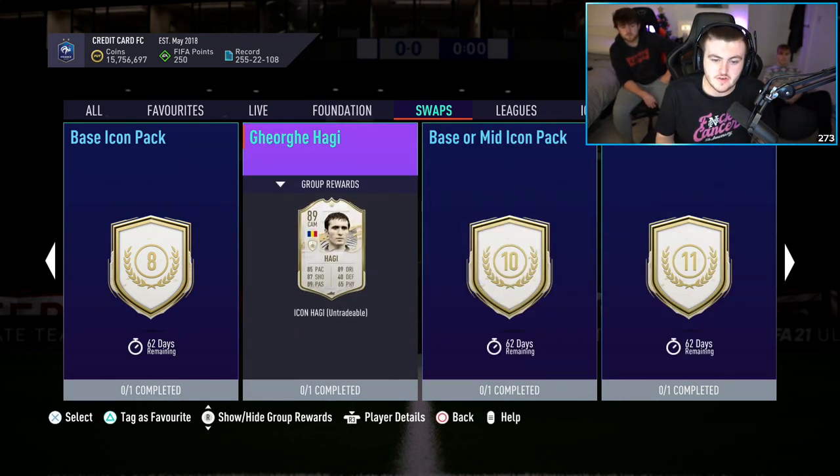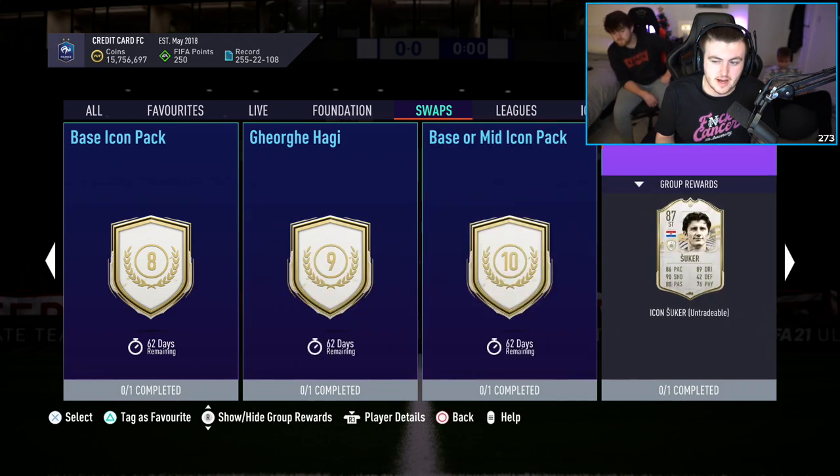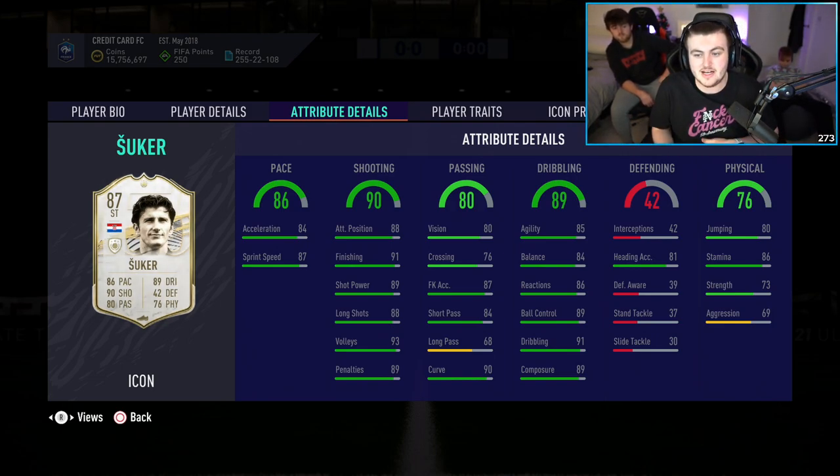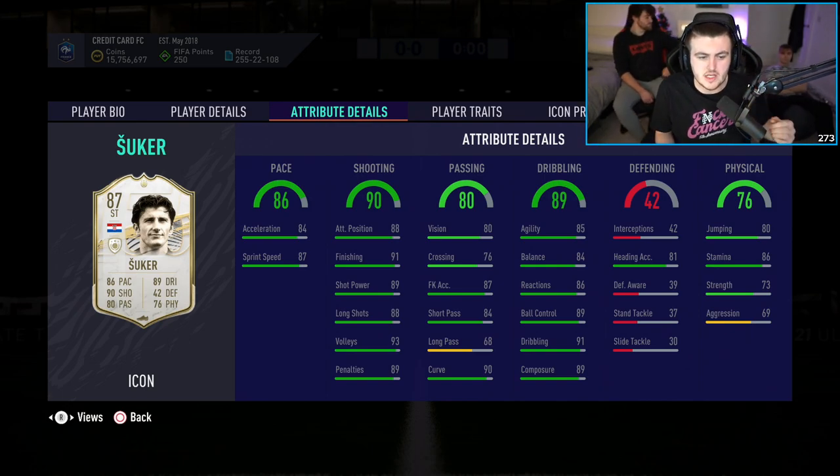You could also go Haji if you're just looking for guaranteed icons, but I think Sukha's a better card. I'd even play Sukha over Haji at CAM, to be honest. This card is very nice in-game — good agility and balance, good shooting, good pace, and good physicals. Partner him up top with someone fast and agile, maybe like an Mbappé or something, and you've got two very nice icons if you go with Sukha and Vidic.